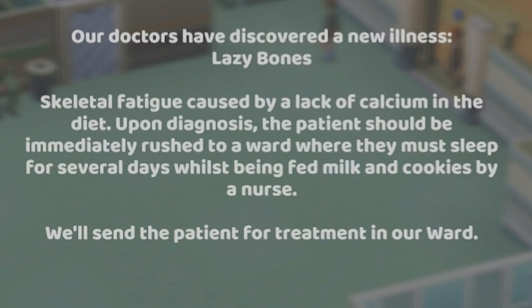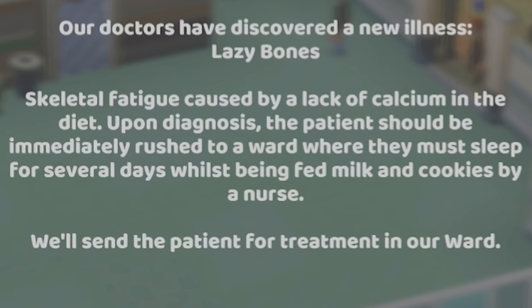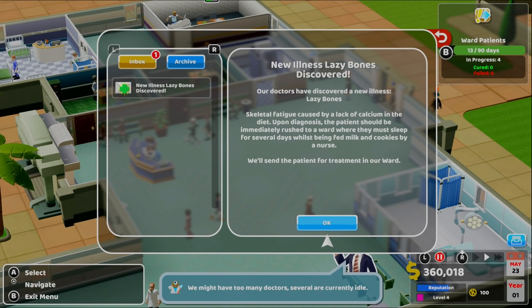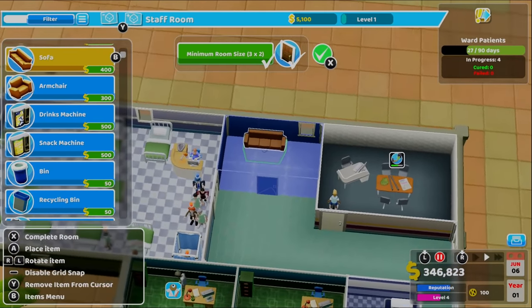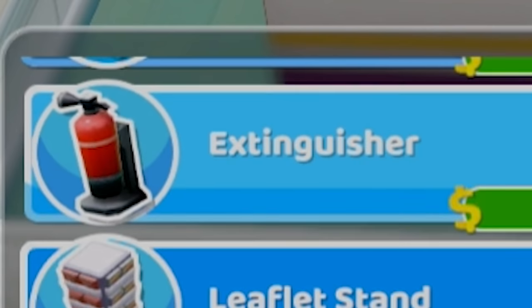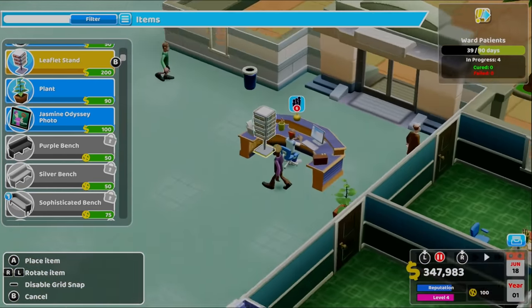I'm terminal, I'm afraid. Oh my god. The cure sounds great — maybe I'm not terminal. Maybe you can cure me. Upon diagnosis, the patient should be immediately rushed to a ward where they must sleep for several days whilst being fed milk and cookies. I feel like a bit of a Lazy Bones — can I get that? Fine, I'll build you a staff room because you're complaining. I'll build it really small though, and I don't want anything really in there — just a couch where you can stare at the wall. Extinguishers? Seems like an unnecessary expense to me. Like that can't make me money.